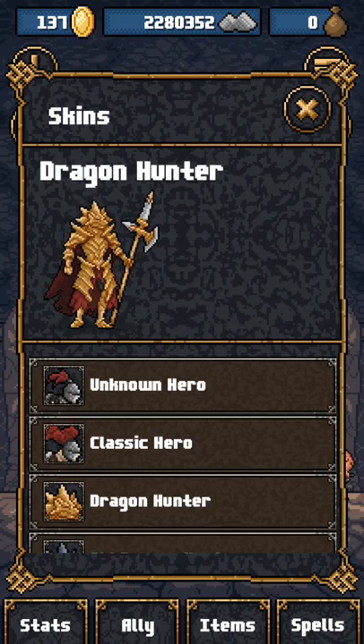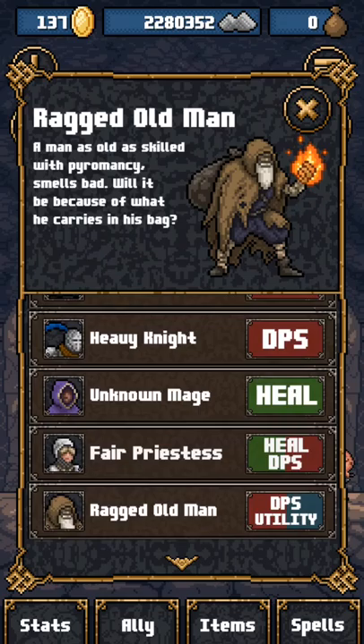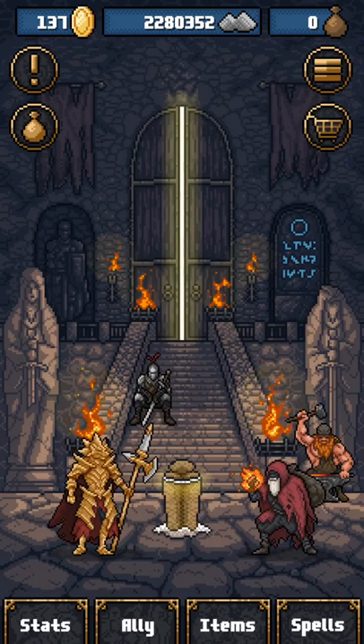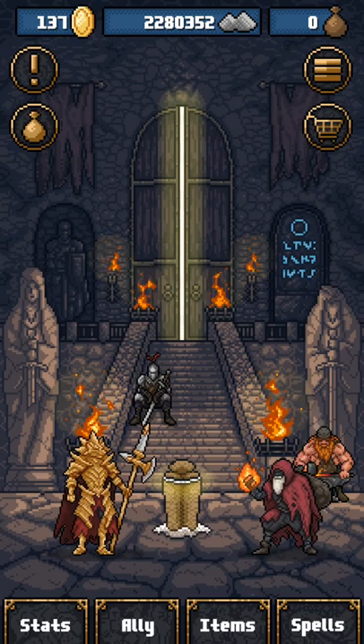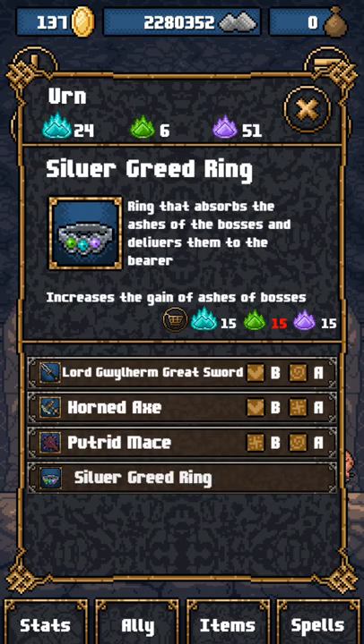Obviously no new skins, no new allies, no new items, and no new spells — nothing in there either.